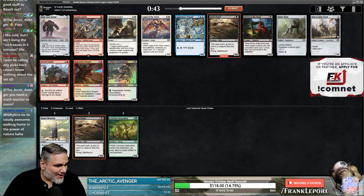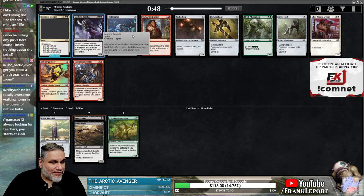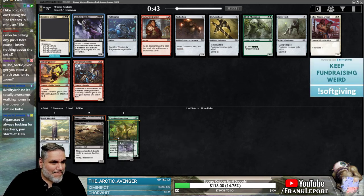It's totally awesome — walking home in the power of nature, yeah, that's what we'll call it. Merciless Eviction, probably more Crud Banshee. It's very hard to trigger this creature, but maybe we can get it to work.